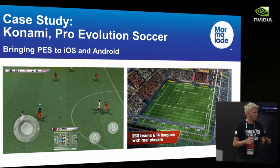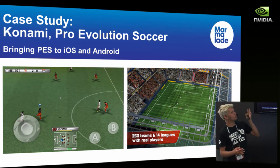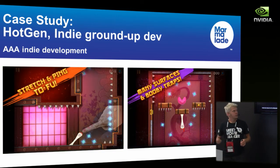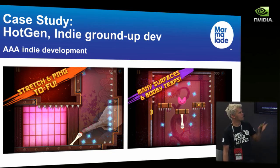I'll end with a couple of case studies. First, Konami built Pro Evolution Soccer and used Marmalade to bring it to iOS and Android — they've done three iterations in the last couple of years and been very successful. Second is Hot Gen, an indie game company who made a 2D game called Tofu and Tofu 2, released on iPhone, Android, and BlackBerry Playbook, and several other platforms — very popular on iOS as well.